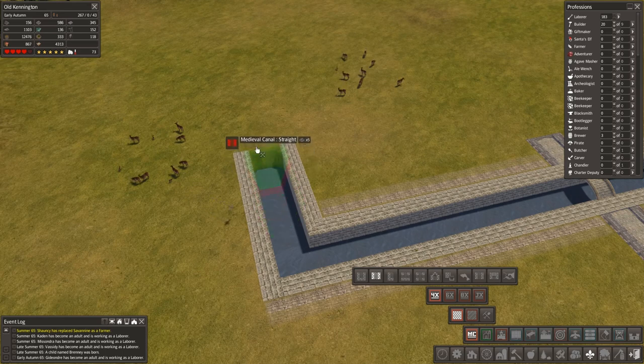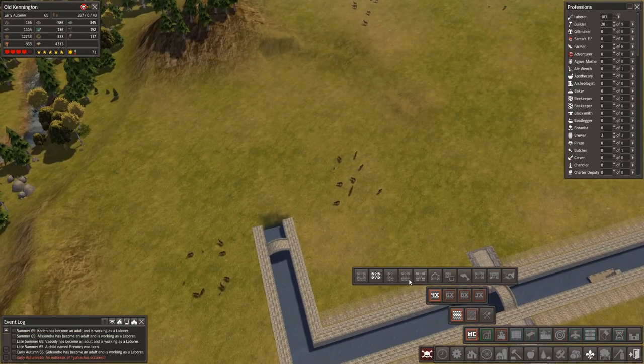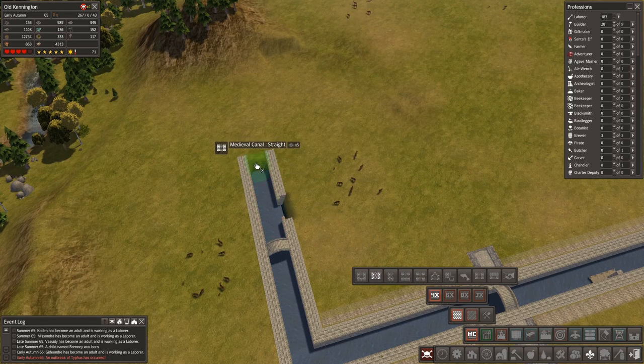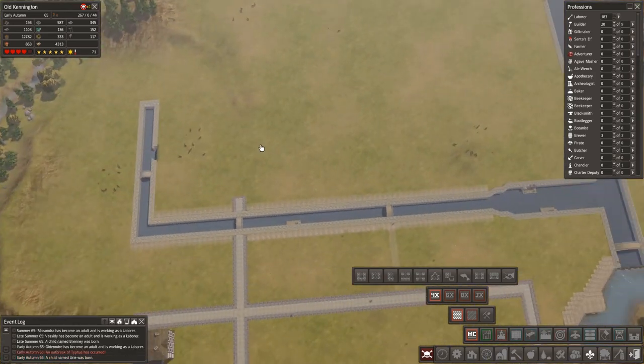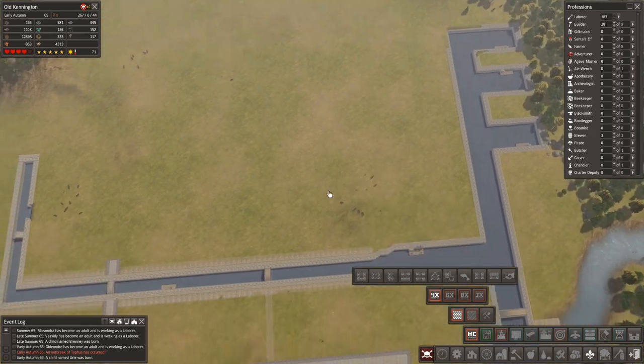Send you up. How are we doing for stone? We're okay. Even food is okay as well. We probably could do with a bridge here somewhere. And — wow — an outbreak of typhus! Well, that doesn't happen very often. We're usually quite fortunate with these things. We'll probably end the canal on that bit there. There we go, and we'll bring it through. We'll probably run it up — I don't know if we'll connect it back over this side.